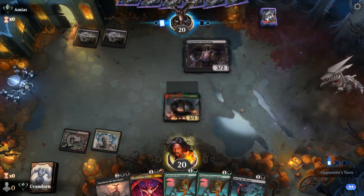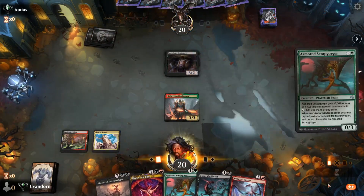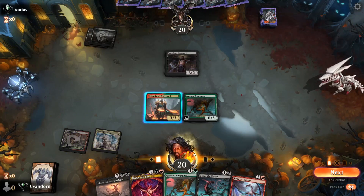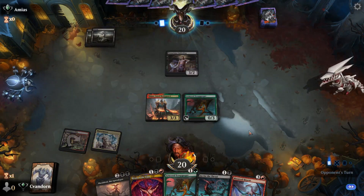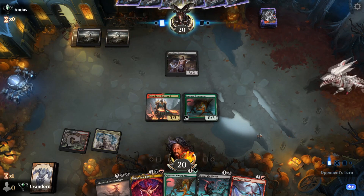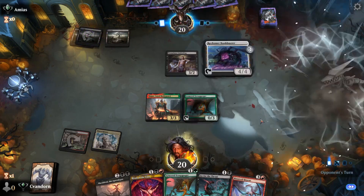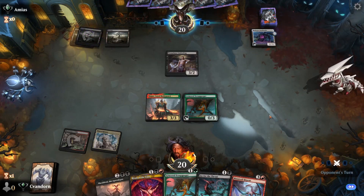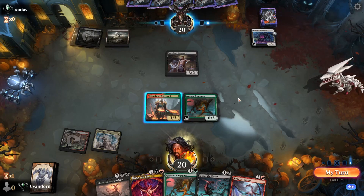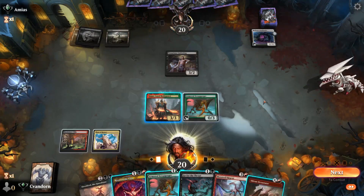Opponent's going to play a Tenacious Underdog. Back to us — no land unfortunately, but we can play the Scrap Gorger and we'll pass. The opponent's going to play a Reckoner Bankbuster. Do they attack here? No, they do not — they want to keep it out of the graveyard, which is fair.